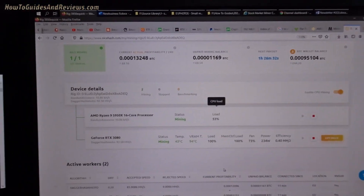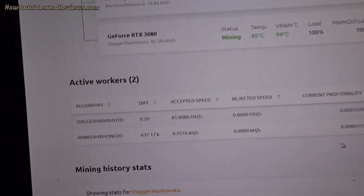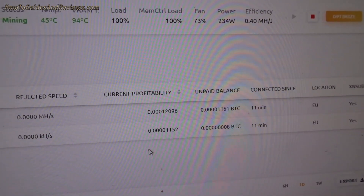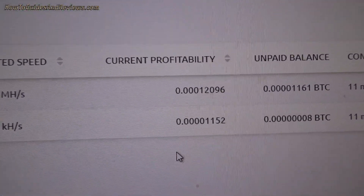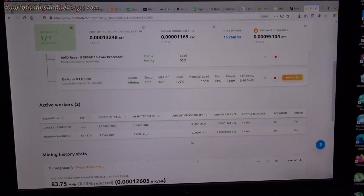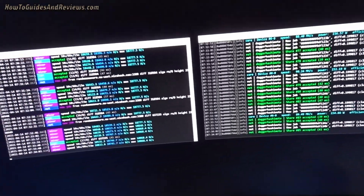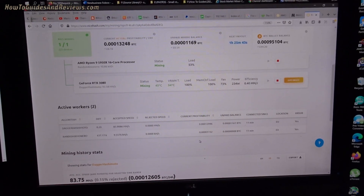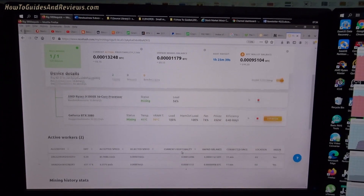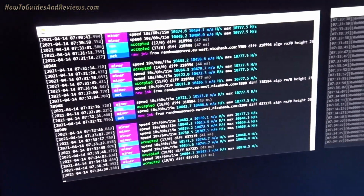Let's refresh the NiceHash page to check profitability. The processor hash rates look accurate. The profitability is roughly 12,096 divided by 1,100 — so it's about one-tenth. The CPU 5950x is one-tenth as profitable as the RTX 3080. If the GPU is making around £5.50 a day, that implies the CPU is making about 55 to 60 pence per day.